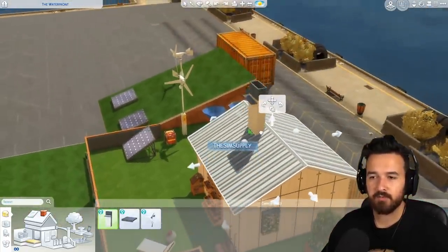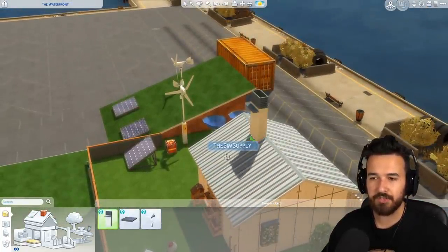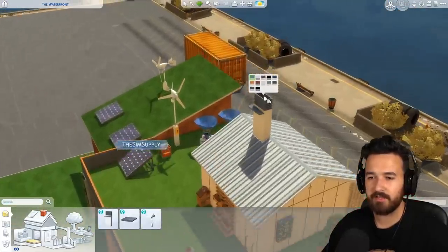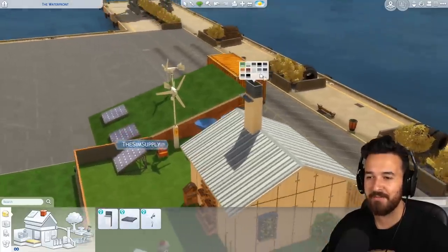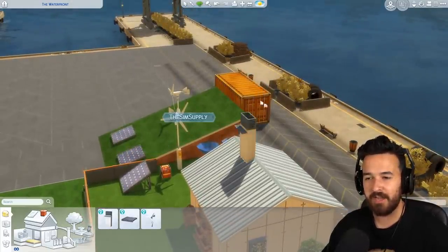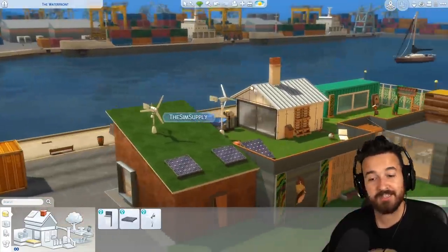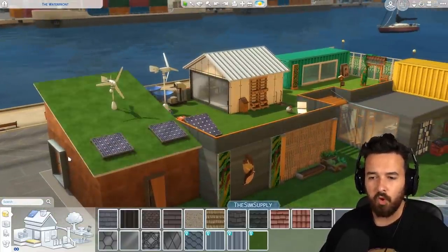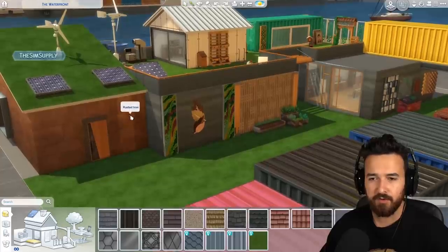There's also a new contemporary chimney with a little shelf on it that matches the other accent pieces in the pack. Moving on to wall patterns — there are actually quite a few of them in this pack. This first one has diamond or plumbob patterns in it, and when you zoom out it almost looks like it's glitching, but it's just the texture.